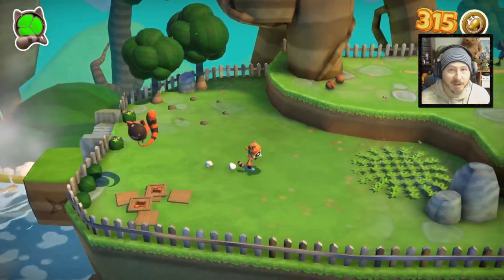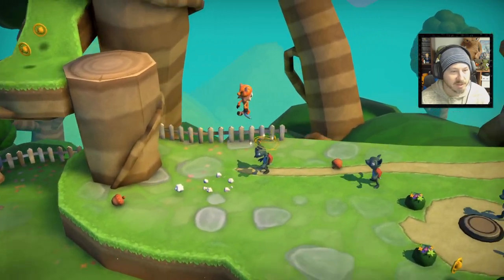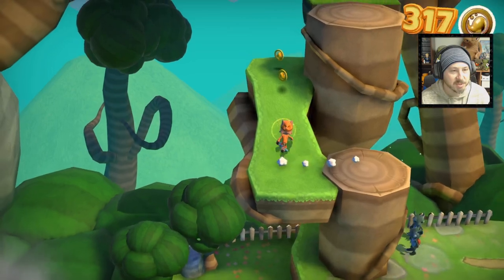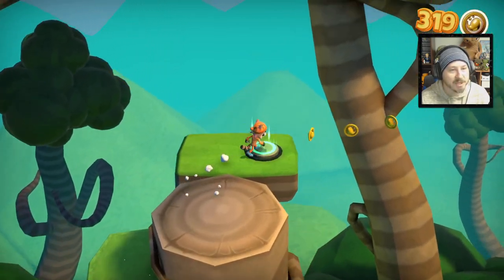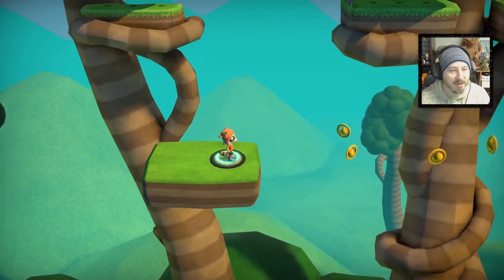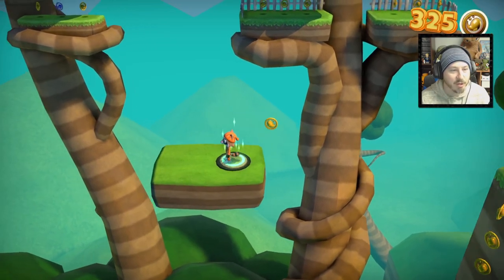So that's what the coins are used for - I had not died yet so now I know. You can actually pick up acorns and throw them at enemies too, which is somewhat helpful in certain situations. Super Lucky's Tail - I actually reviewed that one on the site as well. This feels a lot like that game.